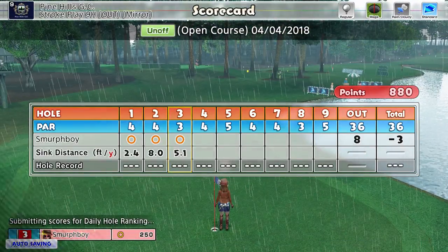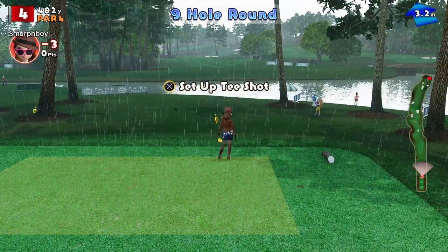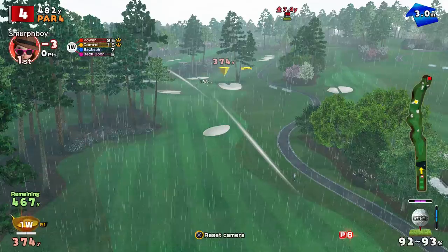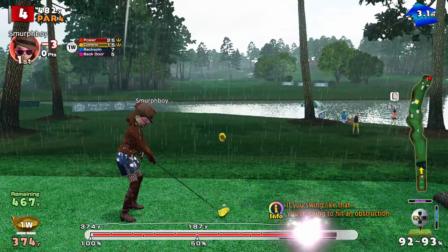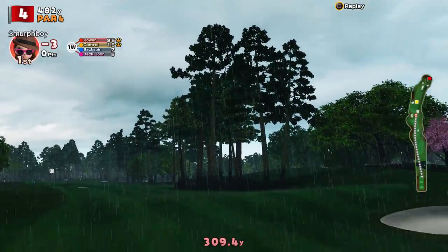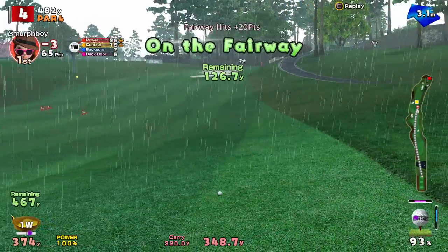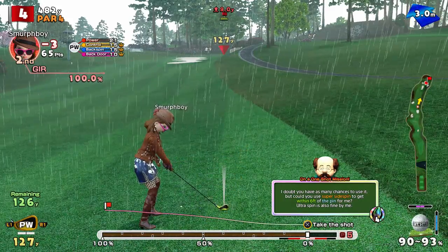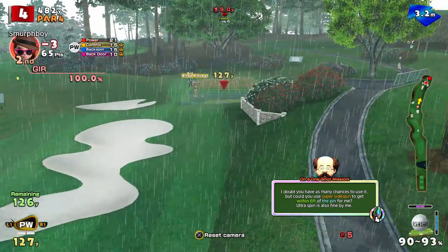I'm hoping the rain's going to ease off at some point. Hole four — it's uphill eventually, but it's quite flat to start. Put the ultra spin on — if we don't clip the tree and we don't hit the bunker. Oh, we got away with murder there! So we're on the fairway, got away with it. It's a one shot mission right — super sidespin to get within six foot. Ultra spin is also available — well, that's kind of you!